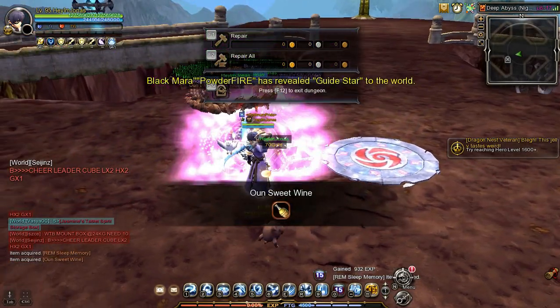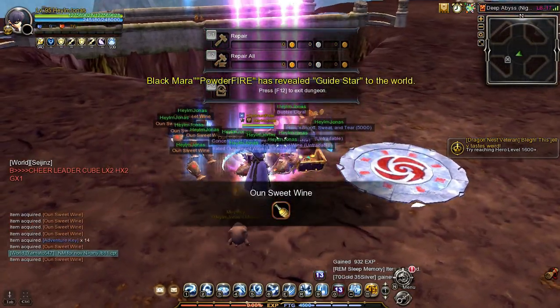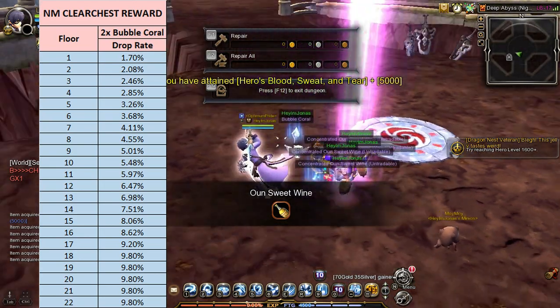You can also get 2 bubble corals from the reward chest after clearing the Deep Abyss of Nightmare stage with a low probability chance.